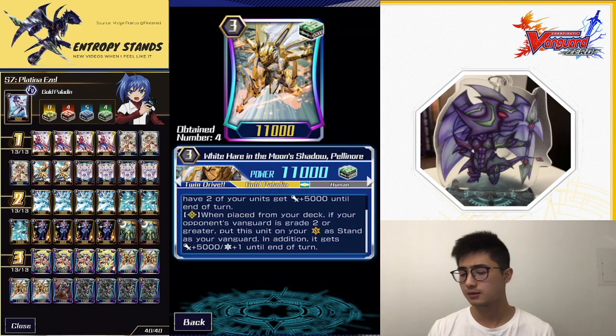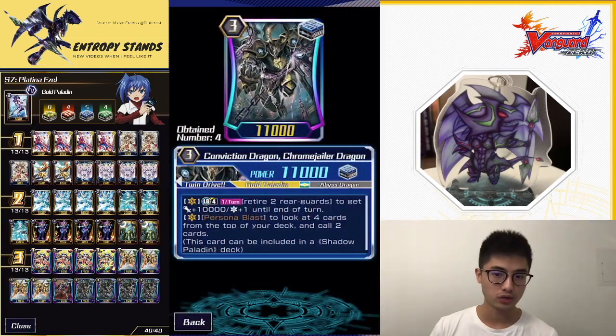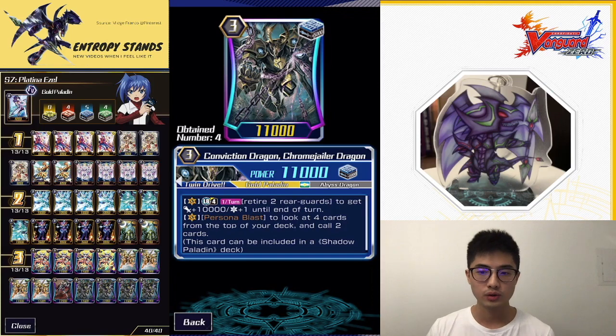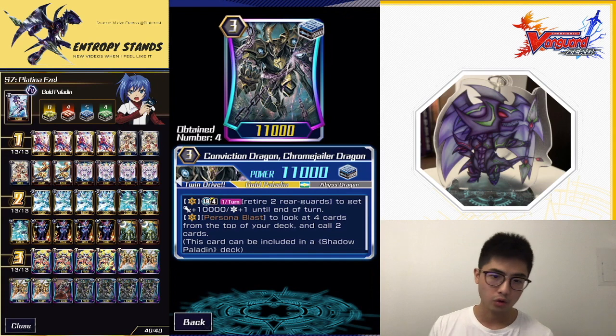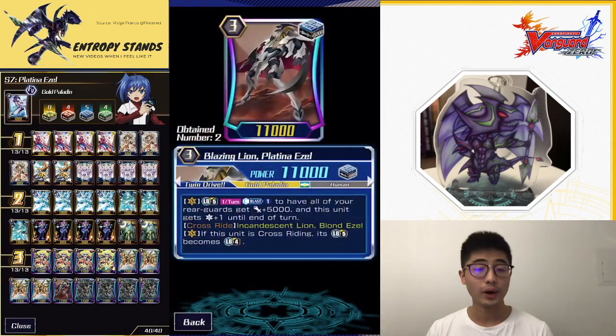We're playing four Chrome Jailer Dragon. Chrome Jailer's Limit Break 4 skill is once per turn — retire two rear guards to get plus 10k and plus 1 crit, another option to get crit pressure. Its vanguard skill, a non-Limit Break persona blast, checks the top four and calls two out, which is another way to call Pelnor. Sometimes it's early game and you don't have Limit Break active, but you still want crit pressure or power, so you can superior call Pelnor and superior ride through that.